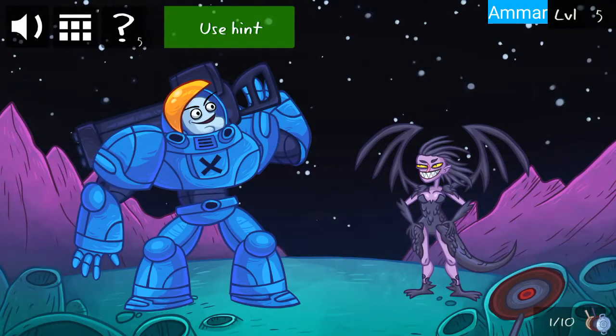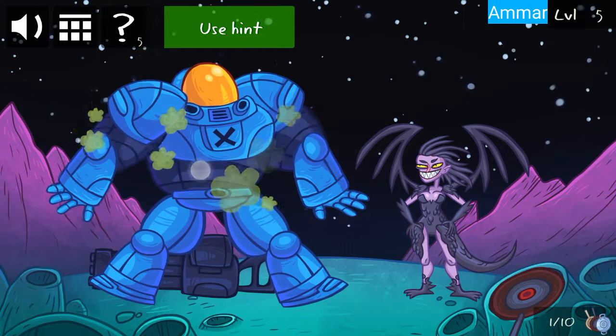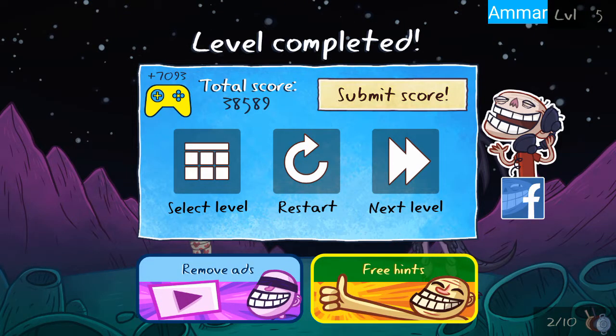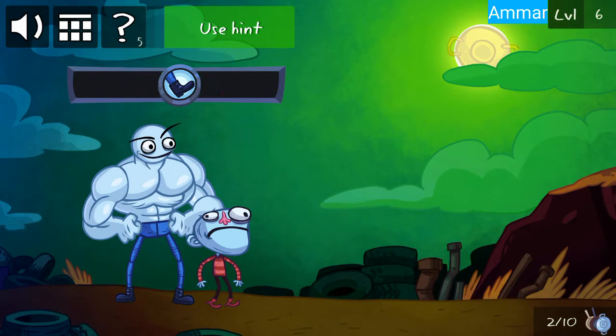First click on the helmet, then hold the robot. Also get the pan here. Alright, Troll Face Quest Video Games 2 - let's continue to level 6.